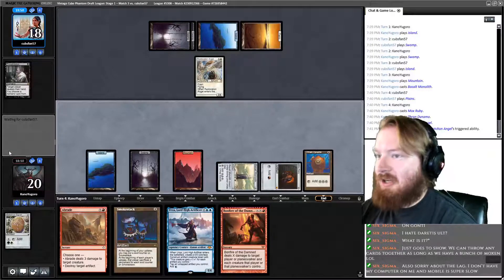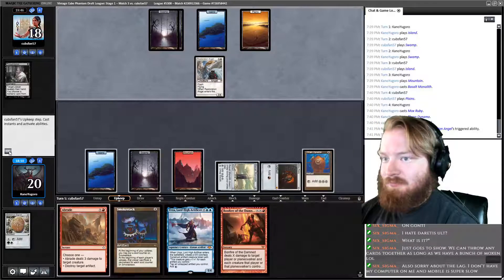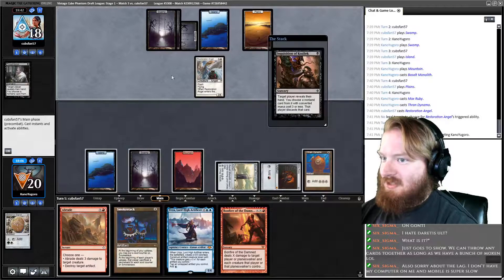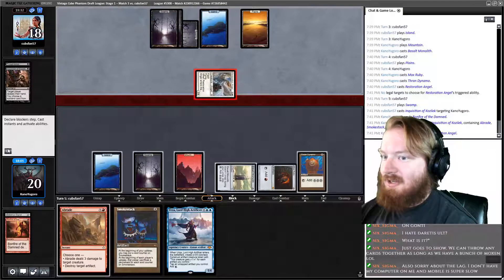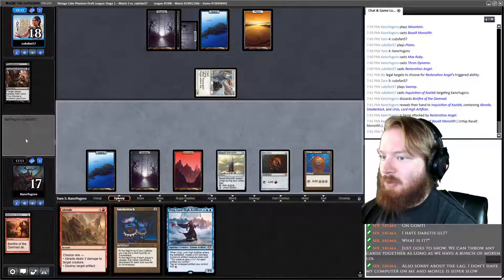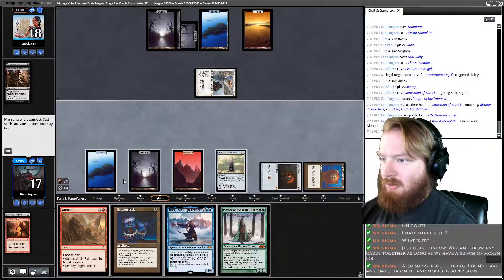Opponent flashes in Restoration Angel — that's fine, it's not like they're going to Kiki us. Opponent plays a Swamp, Inquisition. They're going to take Bonfire, but there's nothing we can do about that. Opponent goes to combat, attacks us for three — that's fine. We untap Basalt Monolith, we draw Master of the Wild Hunt with no green sources. Brutal. Go ahead and play Smokestack and pass.